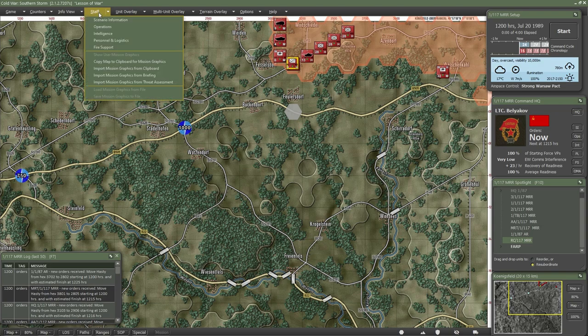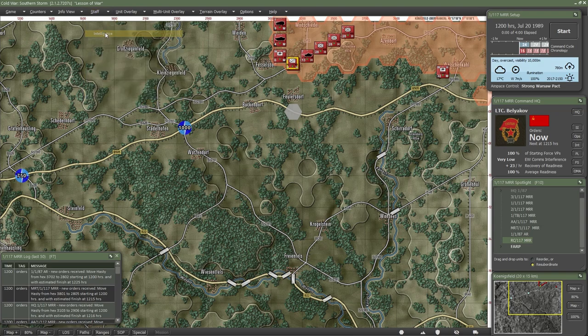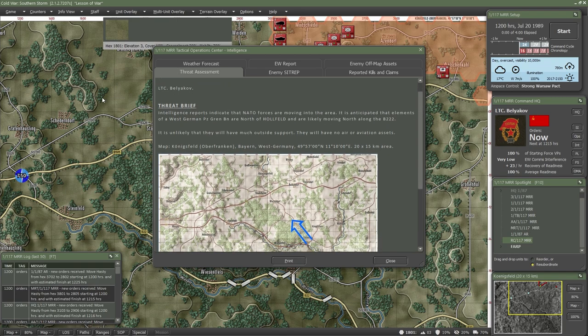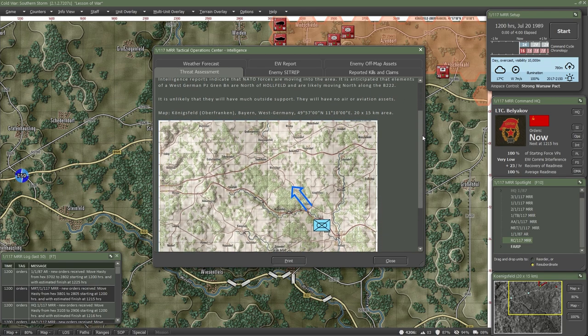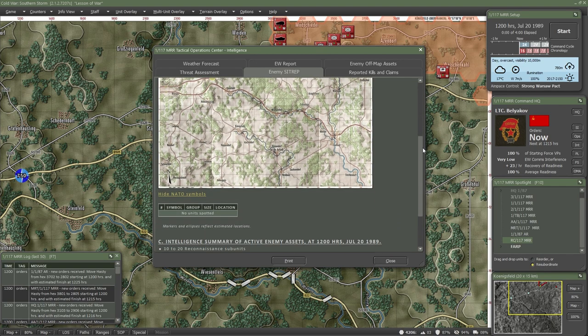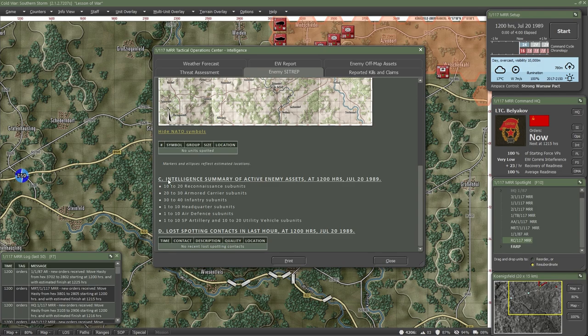On scenario start, the first thing a player should do is take a look at their staff briefings and intelligence report. These sections provide projections of enemy strength in the area and their location. While these reports are only an estimate, you can use them to create a plan for reconnaissance and surveillance.